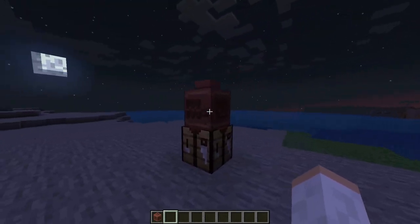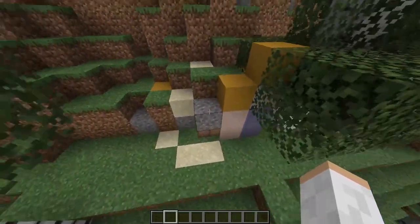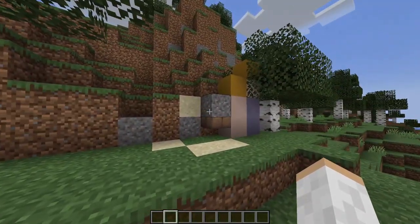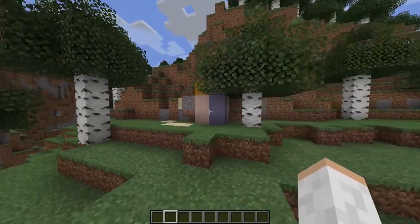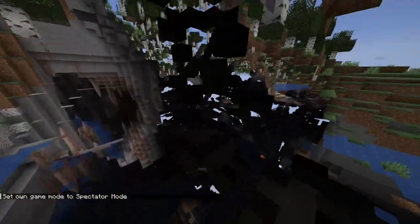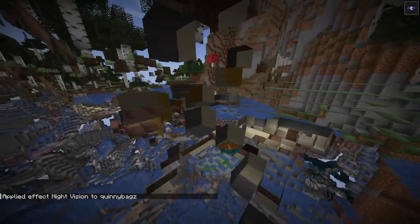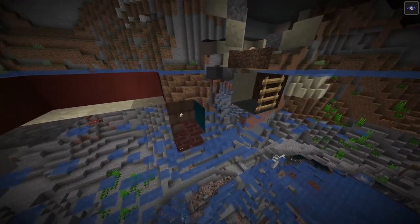The first archaeology site we found was in desert temples with suspicious sand. Now they've released a new one called a trail ruins - a buried structure from a lost culture. We're going to throw into spectator mode to see what we're looking at. With some night vision going, we can see this is a trail ruin, and I think it's full of suspicious items.